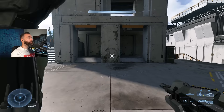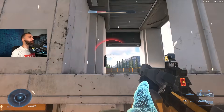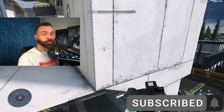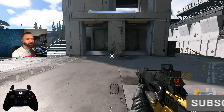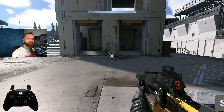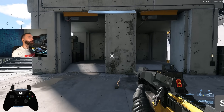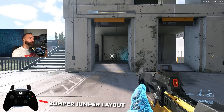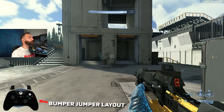So first off, how do you nade jump? You throw a nade and then you jump — and that is all. Ladies and gentlemen, thank you for watching. Just kidding, there's a little bit more to it than that. There are three things you want to keep in mind: first is your positioning over the nade when it blows up, then there's your jump timing when it explodes, and your forward momentum before you jump is important as well.